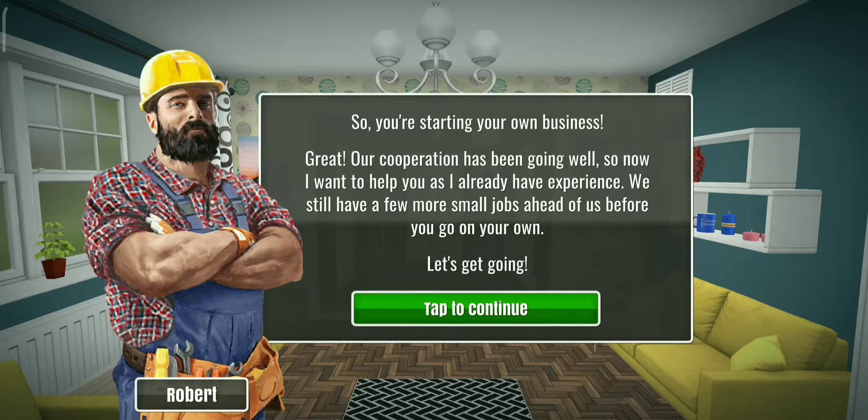You're starting your own business — great. Our corporation has been going well so now I want to help you. I already have experience. We still have a few more small jobs ahead of us before you go on your own. Let's get going. Okay, move around — whoa, sensitivity! Move your thumb like this.